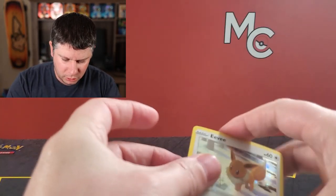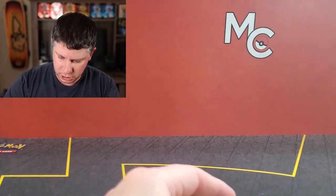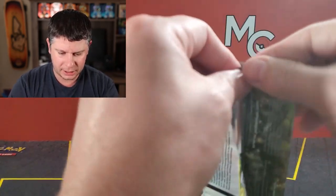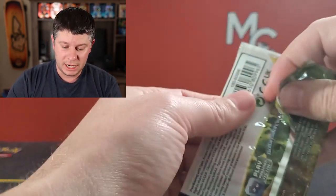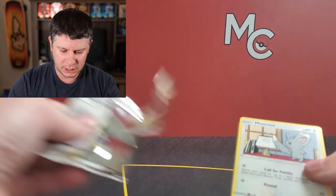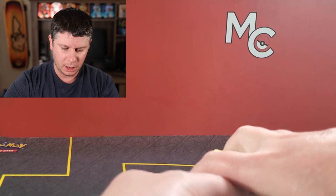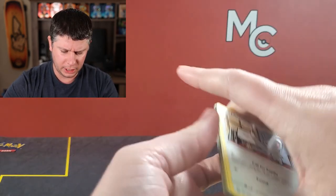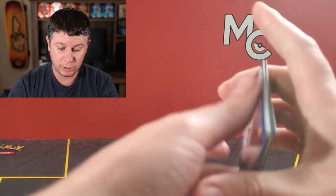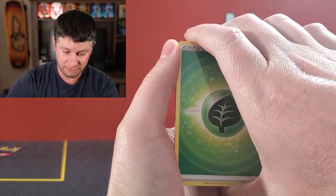We're going to go with the Charizard Energy today. There is a code card for somebody. Let's crack into our first pack — we got a Whimsicott pack. I'm excited. Even if you get the white back card, you still have a chance of getting a Trainer Gallery. So hopefully we can get some fire today. I like the new energies.